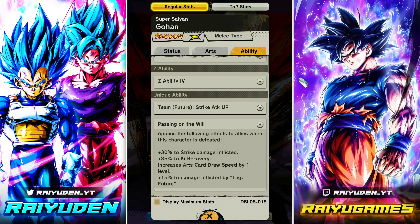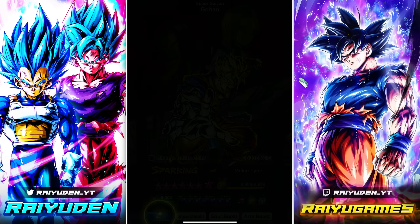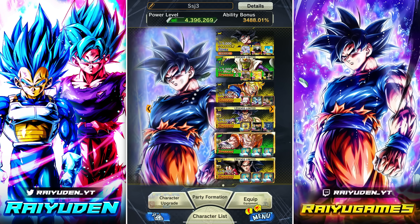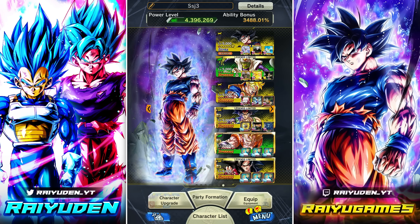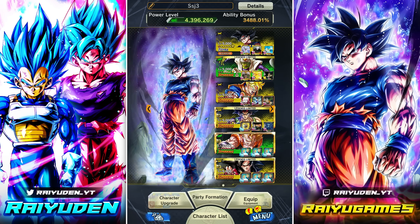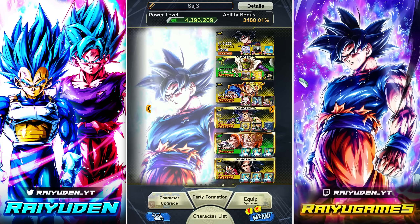When this Gohan gets a Zenkai, whenever that happens, no doubt this whole thing is going to be quite nuts. UI Goku's pretty strong, pretty dominant — stacking up 20% damage inflicted every time he uses a strike and a blast. I figure that guy can definitely go ahead and take advantage of this, so we're going to do that.